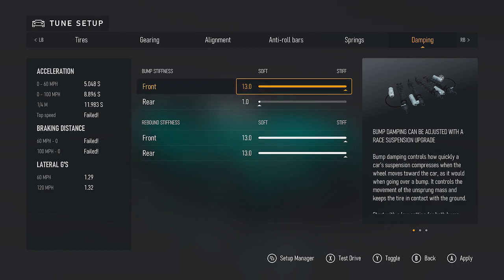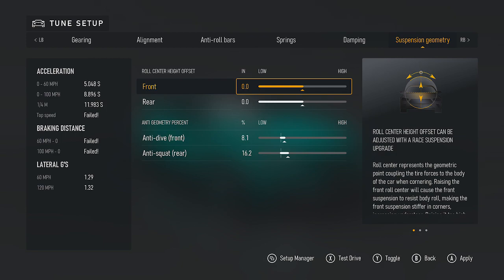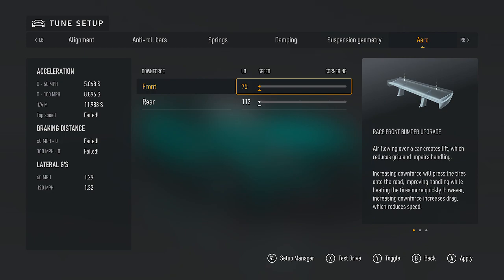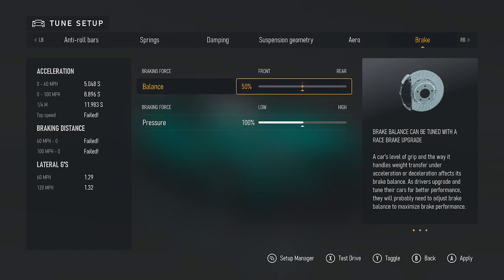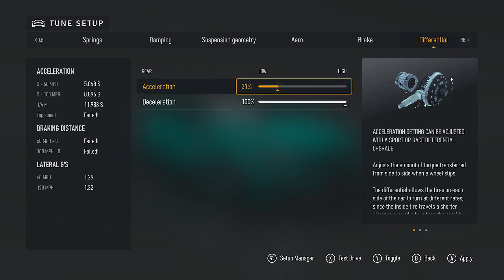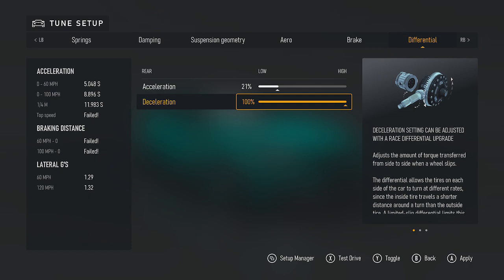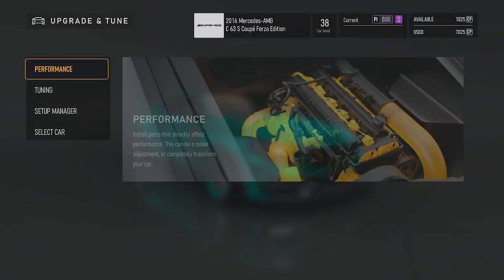Ride height I made sure to keep even on both sides. Dampening is a little different on this rear wheel drive — usually I do 13/13 front and 1/1 rear, but this time I changed it to 13/1 front and 13/13 rear, like I do with my all-wheel drives. There is downforce on this car so take it all the way down to minimum speed on both front and rear. Braking is left at 50 and 100. The differential for this rear wheel drive is 21 acceleration and 100 percent deceleration.